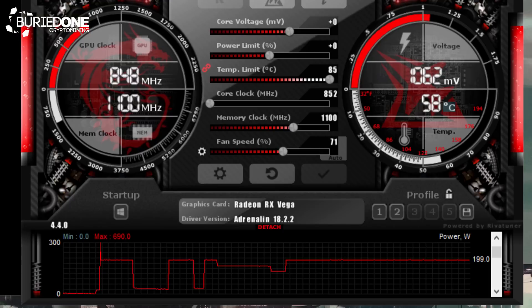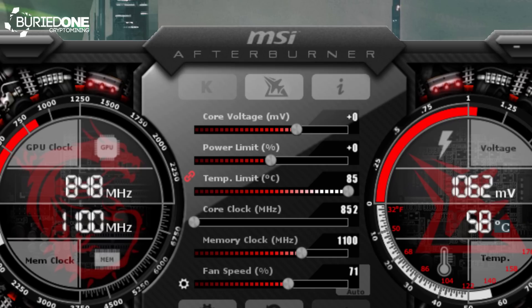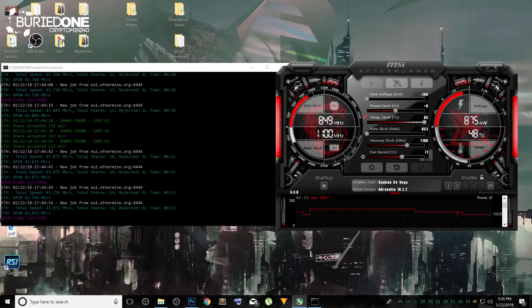It was using about 220 watts from the wall. I took MSI Afterburner out and started tuning the settings a little bit to see if I could get more efficient — and suddenly we saw that the core voltage was unlocked. That wasn't unlocked before on the blockchain drivers. I set it to minus 100 millivolts and we saw a decrease in power usage. I even set it to minus 200 millivolts and that decreased power usage even more.